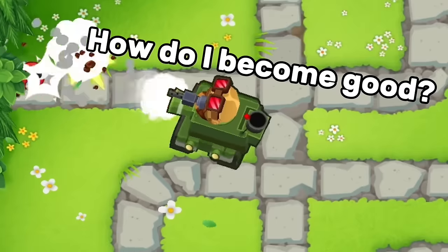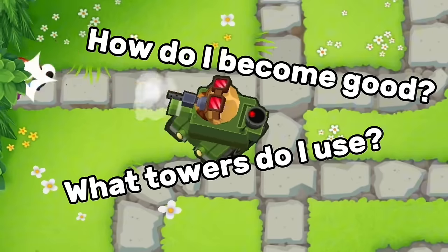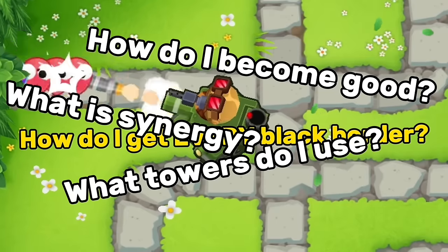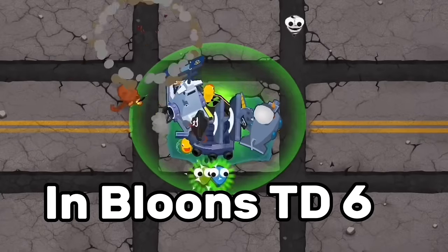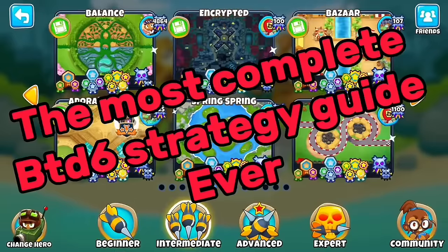So even though you have your fancy tank, how do I become good? What is synergy and what towers do I use? And how do I simply get every single black border in Bloons TD6 just like that? So this is going to be the most complete BTD6 strategy guide ever.